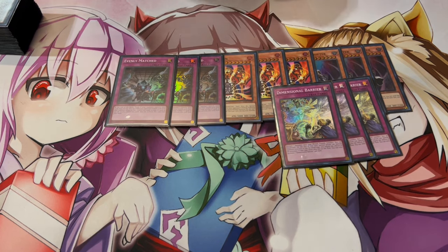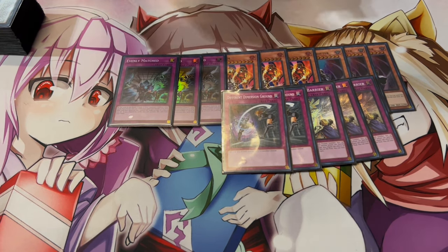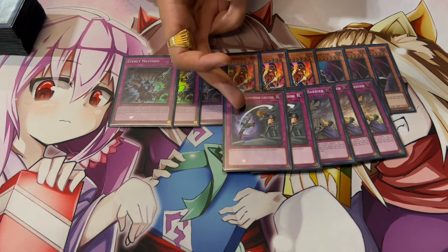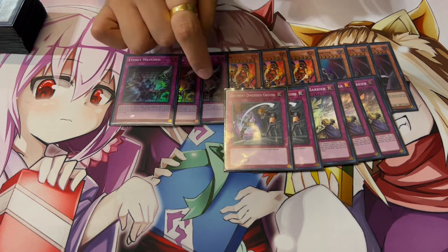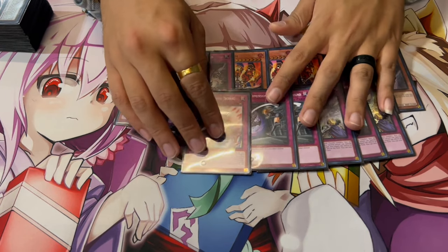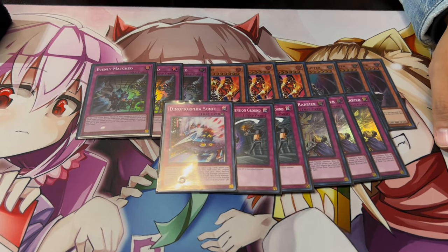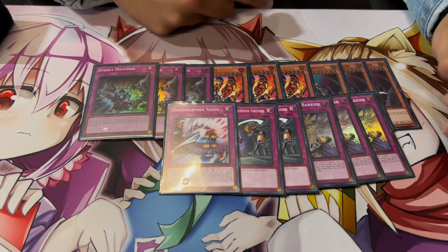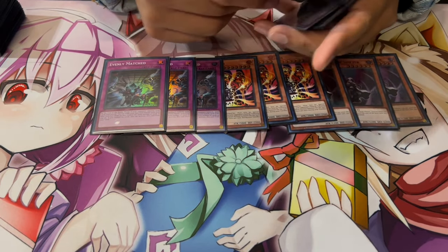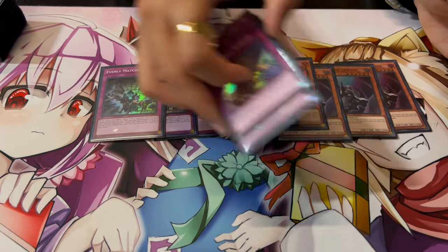For going first I'm playing three D-Barrier — I already have Ferret Flames against Tenpai, but why not have an even better card for that matchup. Two Different Dimension Ground — this acts like Shifter when going first, but you can Trap Trick it. The nice thing is only monsters get banished, so your traps in the graveyard are unaffected, which is perfect. Finally one Dinomorphia Sonic in the last side deck slot — I said I hate this card, but going first if you know your opponent is playing board breakers like Lightning Storm or Evenly Matched, Sonic kind of helps protect your board.